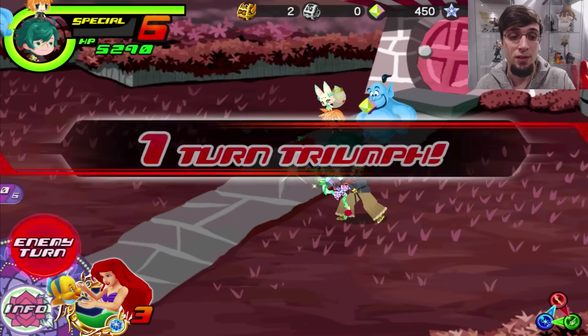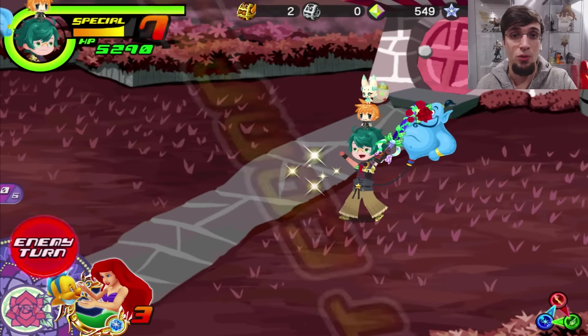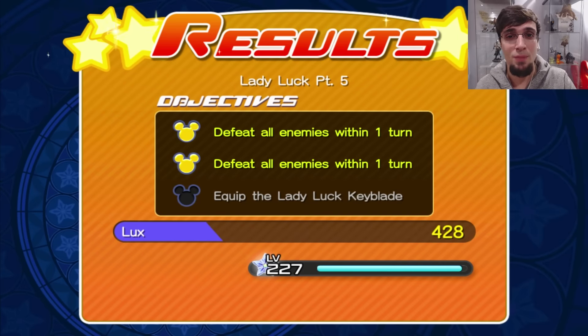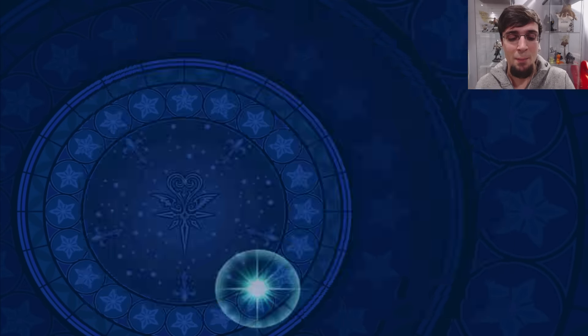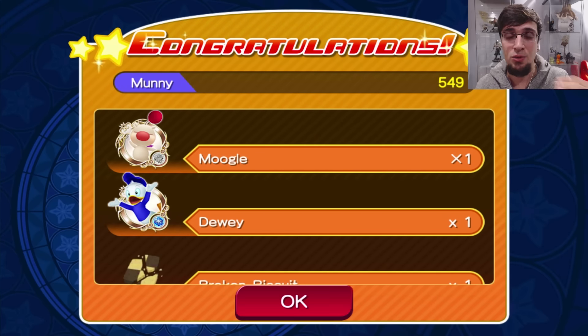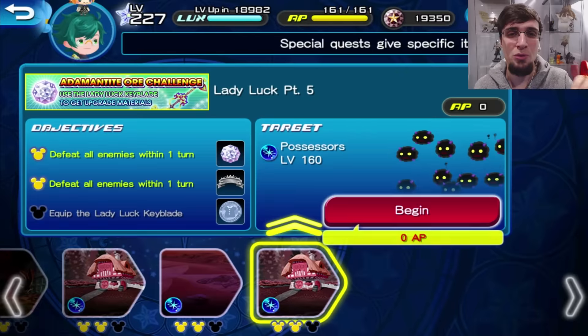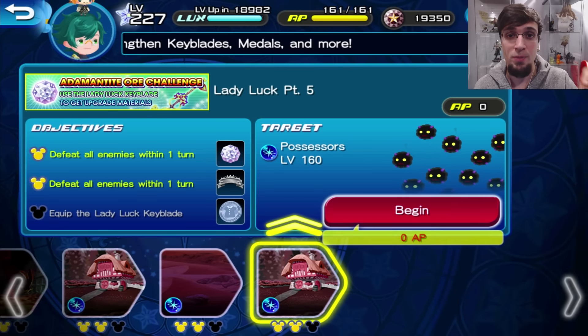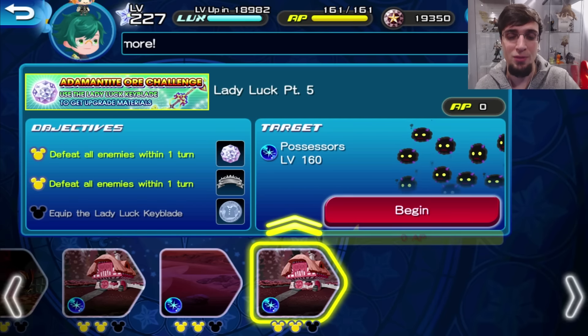Another option is Moana with another AOE medal instead of Classic Donald, then a friend Marluxia B or another AOE medal — so you can use pure AOE medals. Those are all the parts of the Lady Luck Adamantite Ore challenge. I'm going to continue the series like this. Once we've got our keyblades all at plus 25, we're going to take down the Moogle of Glory quest and go through it as much as possible. We need level 25 Olympia and level 25 Divine Rose.